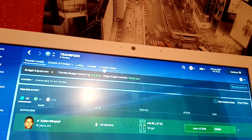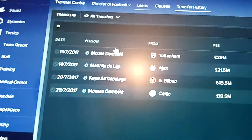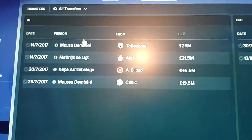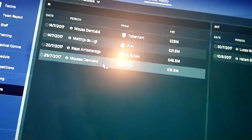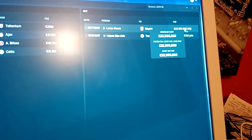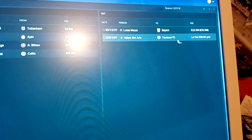So transfers - we've got 73 million left from about 165 million. We have signed a few players: Moussa Dembele from Tottenham for 29 million, Matthias De Ligt from Ajax for 21.5 million, the young goalkeeper for 45.5 million, and then another Moussa Dembele for 19.5 million. We were in for the likes of Kante but they were just a bit too dear. We also signed Lucas Moura from Bayern for 22.5 million and Hatem Ben Arfa going to Toulouse on loan for 38.5 per week.